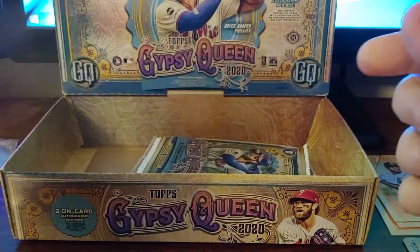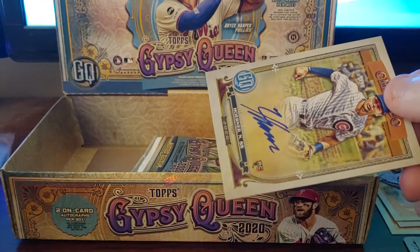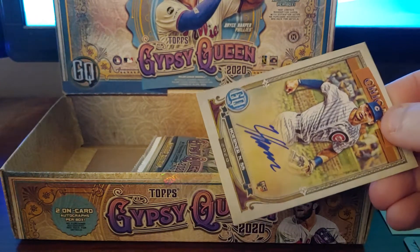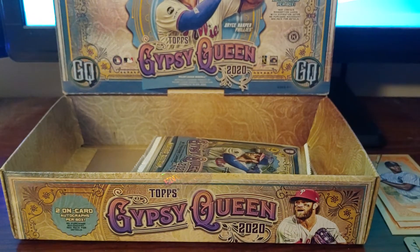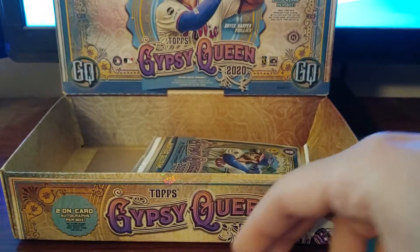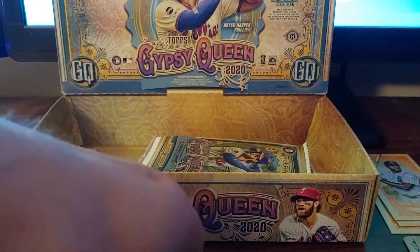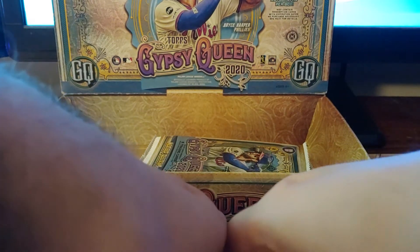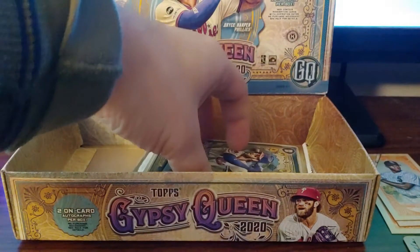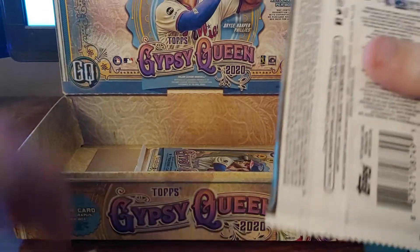Four for the fifth-best rookie to go with the best rookie — that's pretty good. Usually with Gypsy Queen I was kind of looking for a second-year auto, but I don't usually remember seeing rookie autos. Got two pretty good rookie autos there. Jake Fraley, Cole Calhoun on the back.